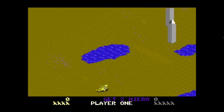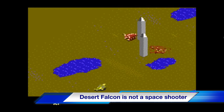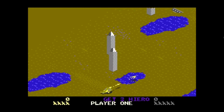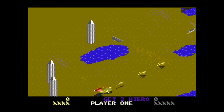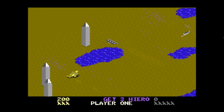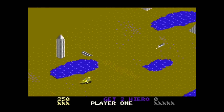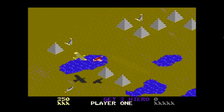Then we have Desert Falcon, a space shooter. It has this kind of weird perspective — it's trying to be kind of 3D. You can walk on the ground, but it's a decent shoot-em-up. Just shoot down whatever's in the air, dodge buildings. It's a typical shoot-em-up.